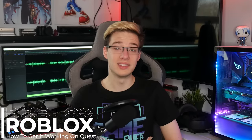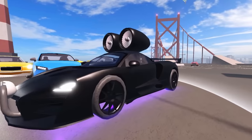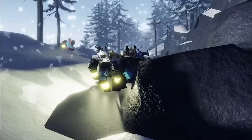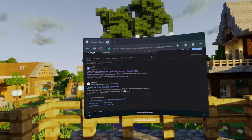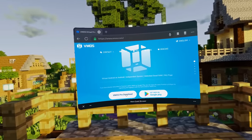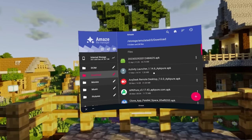First of all, you're going to need to know how to install APKs onto your Quest. Secondly, you're going to need VMOS. VMOS is an Android emulator running inside Android — basically Android-ception. The best thing about VMOS: it has Google Play Services. Because of this, you'll also be able to download any other app that requires Google Play Services onto your Quest. To get VMOS, type it into your Quest browser, go to the VMOS website, and click Download VMOS Pro. Then install the APK using something like Amaze File Manager.